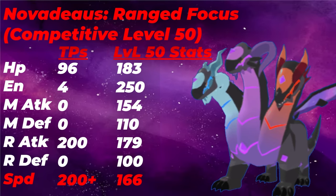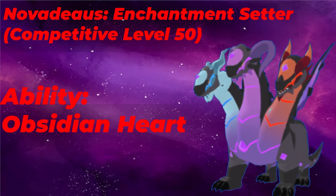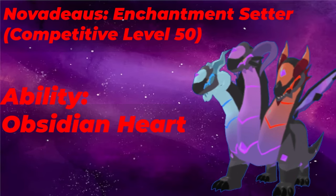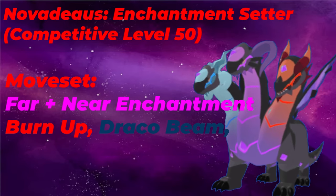The second set for Novideus is a bit of a niche one, but on paper it does work very well. It's going to be an Enchantment Setter. The ability of choice is still Obsidian Heart, because we still want to be oppressive. Because we're an Enchantment Setter, we're going to be utilizing our defenses — we only get hit by 3 types super effectively, which we all hit back super effectively besides Brawler. There's not a lot of Enchantment Setters in this game, and when you have something that is quote-unquote offensive setting up those enchantments, it is pretty hard to take them down. Your personality here is going to be Clever — you can run Robust and save TPs, but ultimately it's going to be the same outcome either way. The moveset is going to be Far and Near Enchantment. If you want to drop one of these for Icicle Trap, that is perfectly fine, but Far and Near Enchantment both benefit you heavily in certain matchups. Burn Up is going to be here, but if you don't want to run Burn Up and run Peace of Mind instead, or another coverage move, go right ahead.